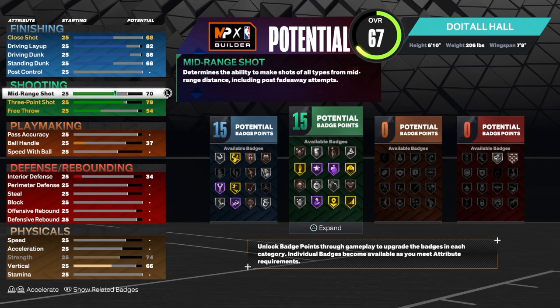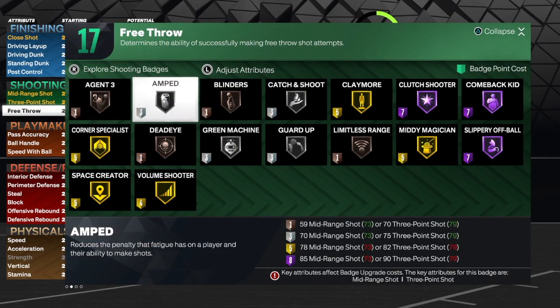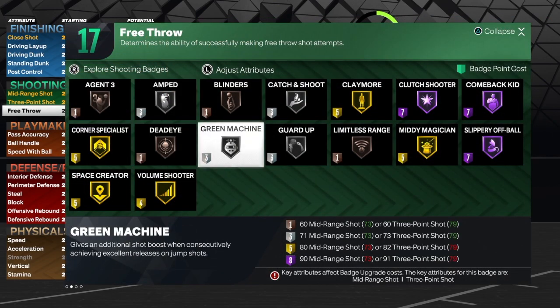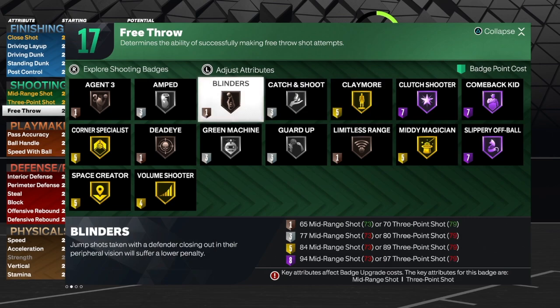On the mid-range shot, we're going to get that to a 73. On the free throw, we're going to get that to a 60, and we got 17 shooting badges. We're going to go with Corner Specialist, Green Machine, Catch and Shoot, and Claymore. Those are the main badges. I don't use blinds, I don't use dead — I'm not against those badges, I just don't use them. So I'm giving you the badges that I use: Corner Specialist, Catch and Shoot, Claymore, Green Machine, and Amp.